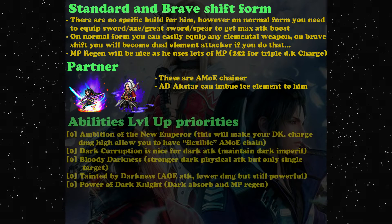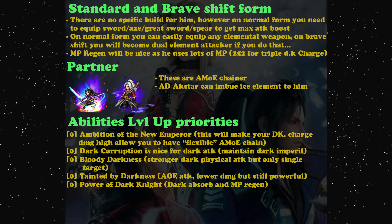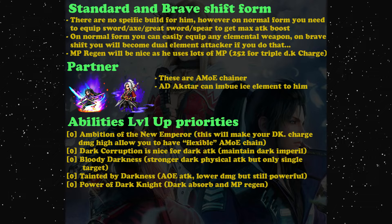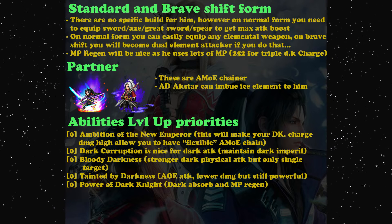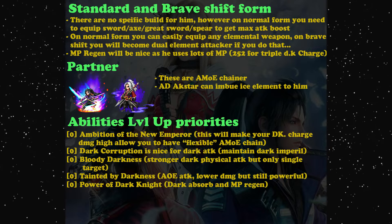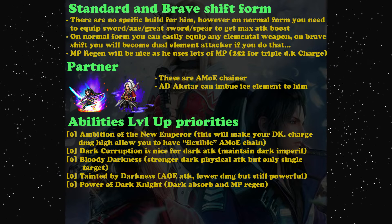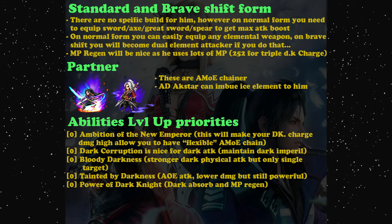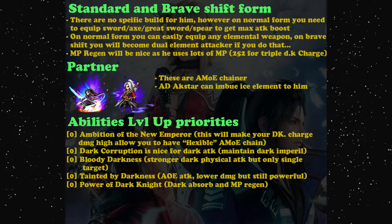For ability priority, the most important ability is Ambition of the New Emperor - this makes your Dark Knight Charge damage high and allows you to become a flexible mirror of equity chainer. If you use an element other than dark, you'll spam Dark Knight Charge. Dark Corruption is nice for dark elemental attack - use it if you really want to focus on dark. For brave shift form, I don't recommend it except for fighting spirit enemies.